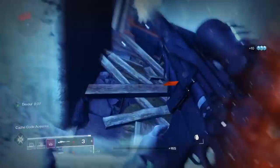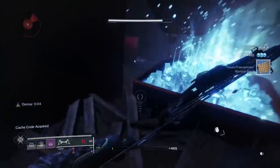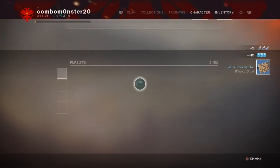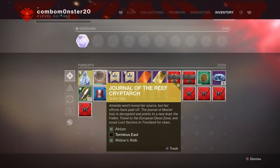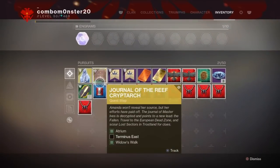Same situation as earlier — once you've killed the boss and opened the chest, if you go into your inventory your quest step will be updated. After completing this, you should only have one more lost sector to go, and that would be Terminus East.